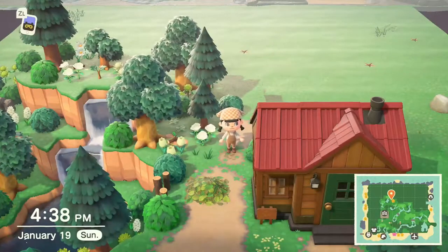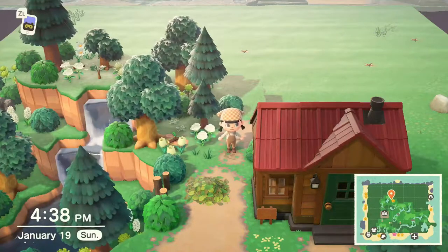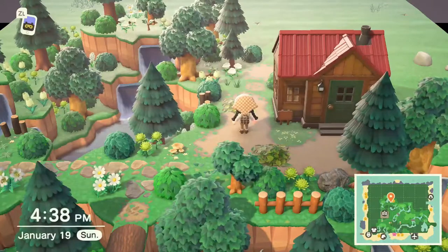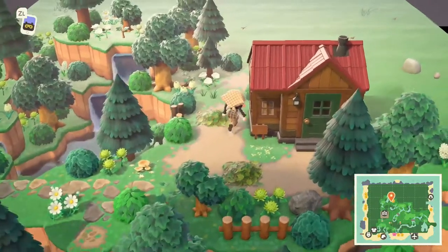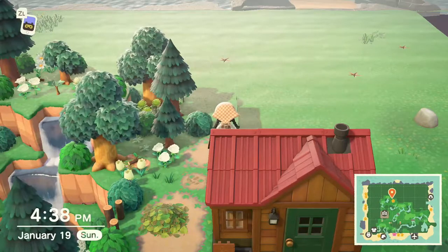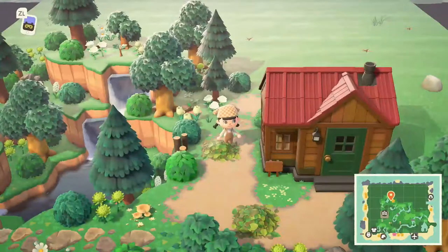For today's video we are going to be working right here behind Grizzly's house. I am going to be building a sawmill and terraforming some heavy waterfalls around it. This build will be using codes that are already provided in my highlights on Instagram, so make sure you are following that Instagram account linked below. Let's go ahead and get started.